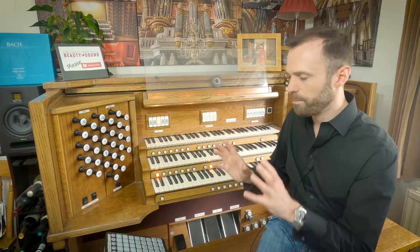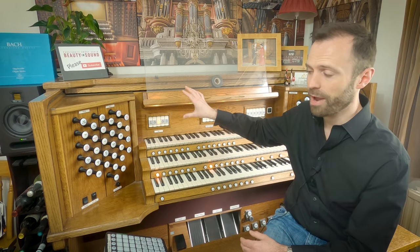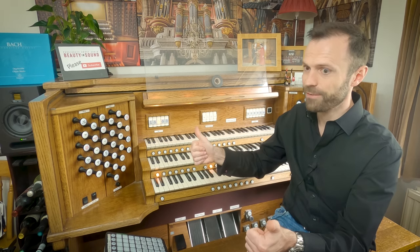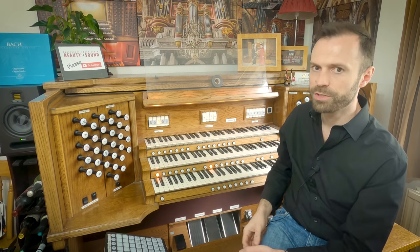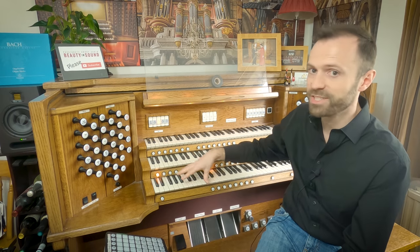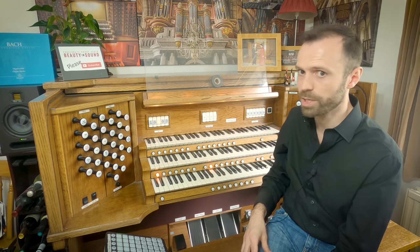The other option is to have it as a floating division, which bare bones means it's not actually assigned to any keyboard — it's just there in the background. I could press a button on the launchpad and bring it down to any manual. If I wanted to use it as a solo division it would be to the detriment of potentially the choir division, so it's not ideal — but it's a short-term solution.